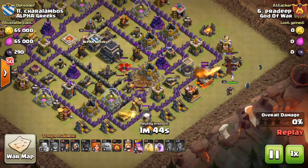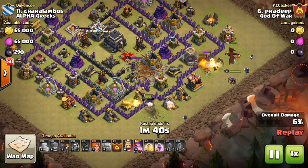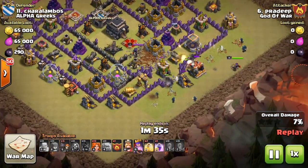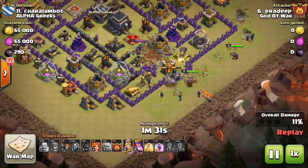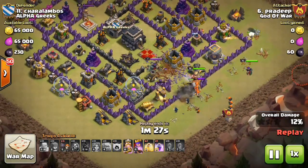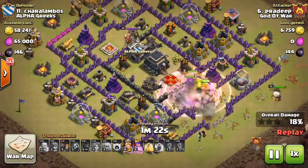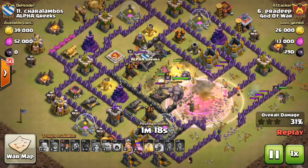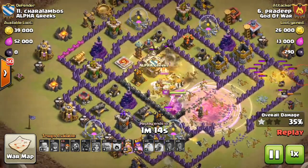Fast forwarding past the Barbarians, Wizards, and Golem. Earthquake is used to open up the way to the core and to expose the enemy heroes. The main thing in a Valkyrie attack is to create a very good funnel so that no buildings remain outside and all the Valkyries go inside the core. All the Valkyries are deployed, and here come the CC Valkyries. Watch the Rage — you can see the entire core is destroyed with just one single Rage Spell.